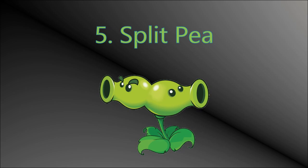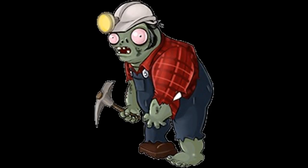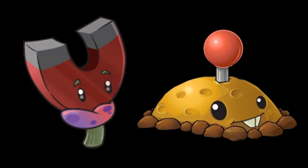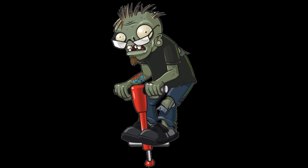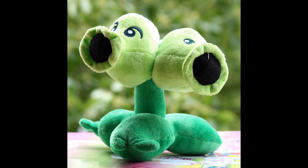Split Pea — while a modest improvement over the last three, Split Pea still suffers from having very limited utility, pretty much just being there to neutralise digger zombies. He does this job pretty well, but there are other counters, such as Potato Mine and Magnet-shroom. He can be used against other zombies with protected fronts like Screendoor and Ladder Zombies, but there are much better options for this. He can also counter jumping zombies like Pole Vaulters and Pogos, as the back head does double damage, although this requires him to be planted near the front of the lawn. At the end of the day, he's just a bit gimmicky.